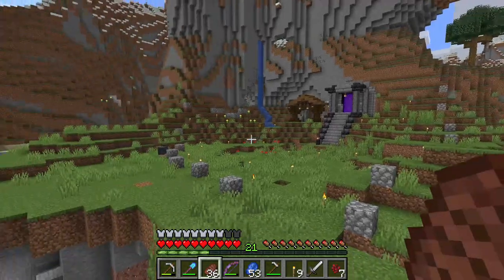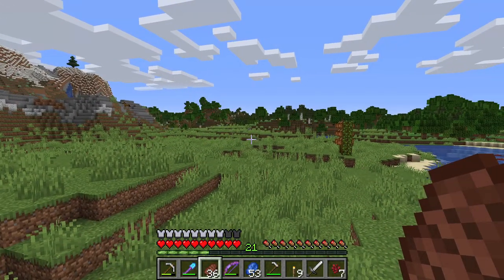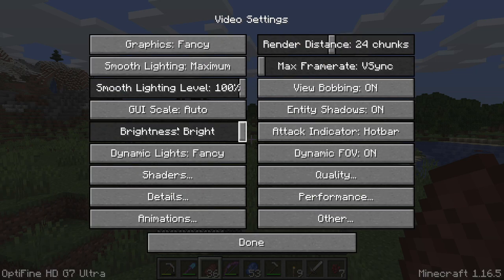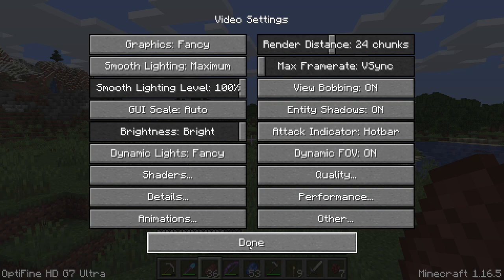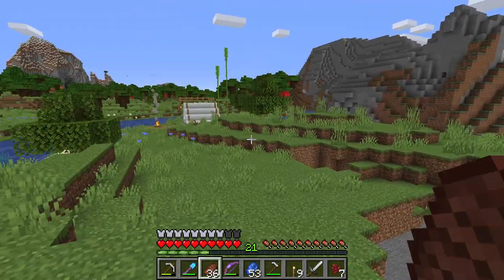I'd like to introduce you to something that could be very useful, especially if you're a Java player. If you're already fairly experienced you'll know all about Optifine. Optifine is a mod you can use. Let me go into options and video settings — down at the bottom you can see Optifine HD G7 Ultra. That's the latest version of Optifine for Minecraft 1.16.5. What it does is actually improve your performance, so everything's a lot smoother, and it also enables you to use shaders.